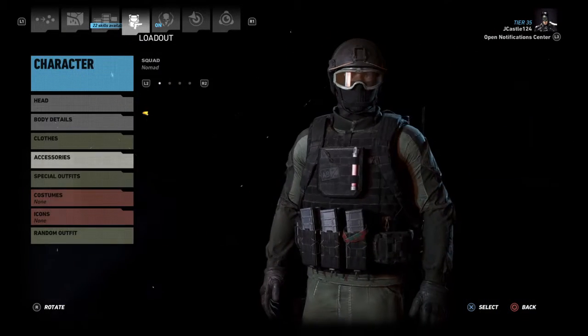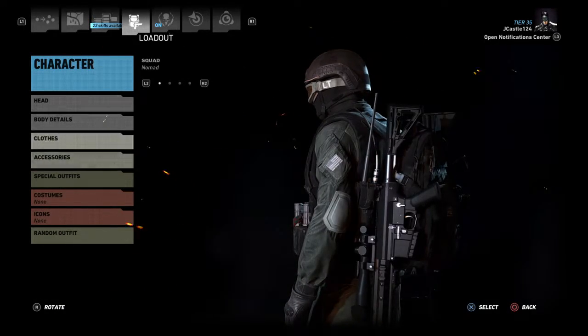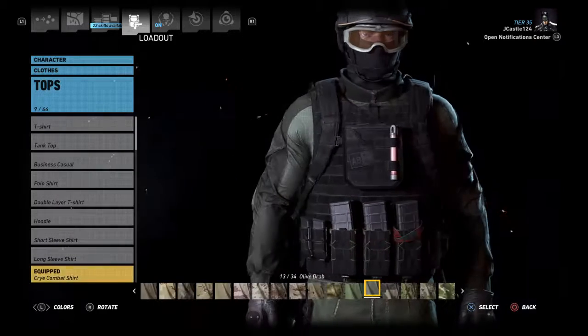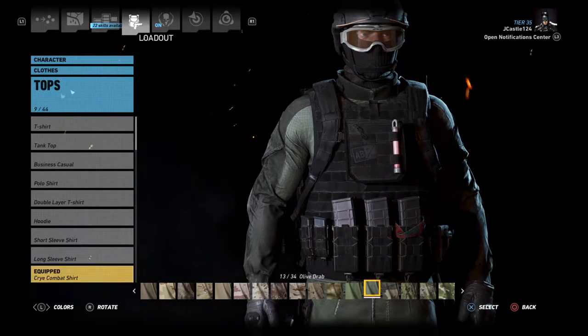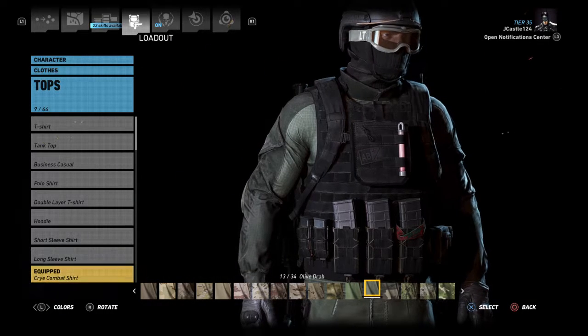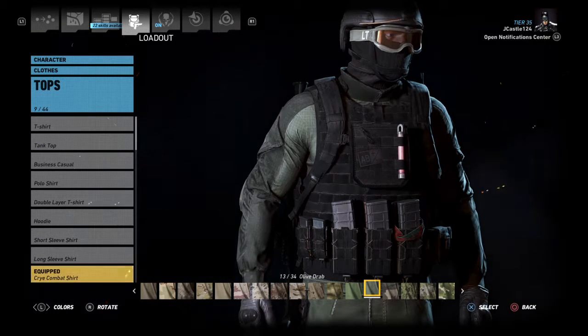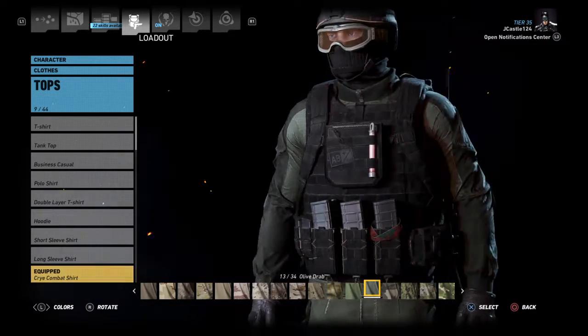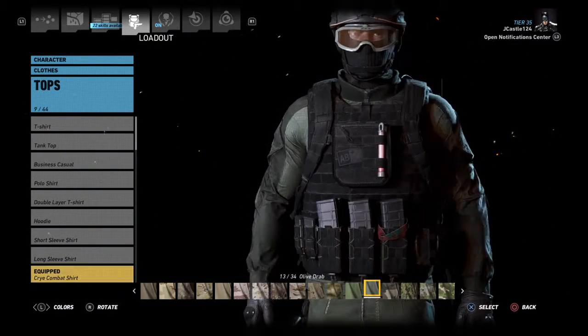I went with olive drab and black, which usually go well together, especially if you're trying to look sneaky. It just looks good in general — on the vest as well.